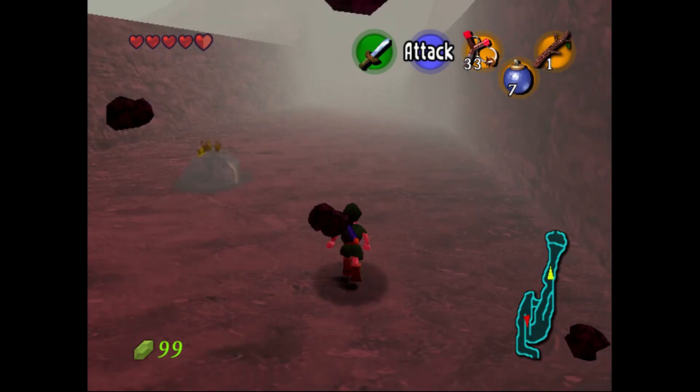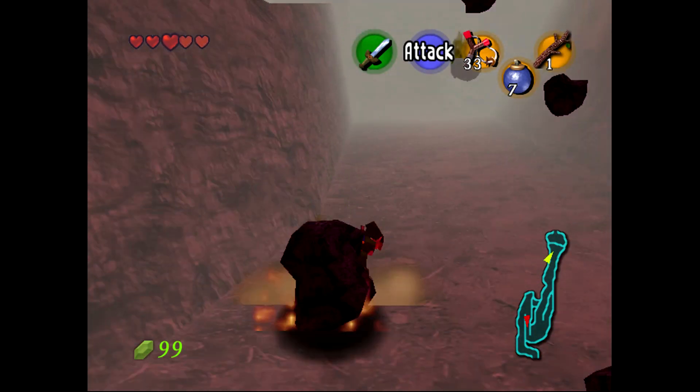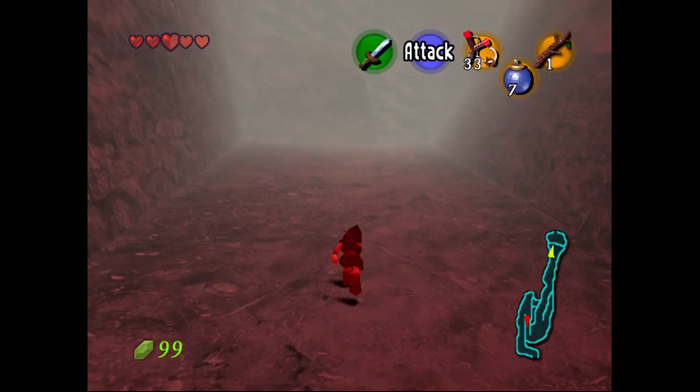And those shadows that you see right now - that's where the rocks are falling down. You can roll to avoid them. Oh well, it's just a little bit of damage.